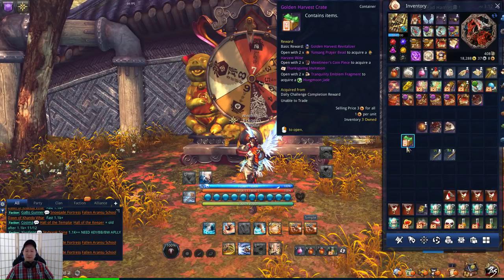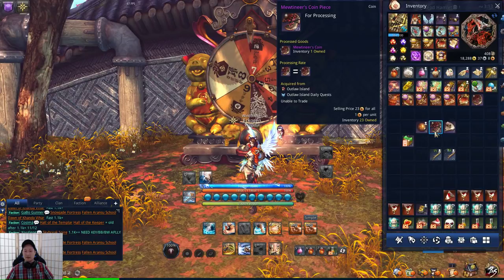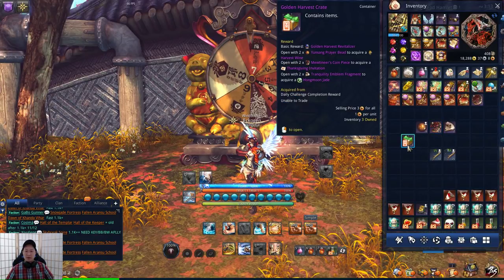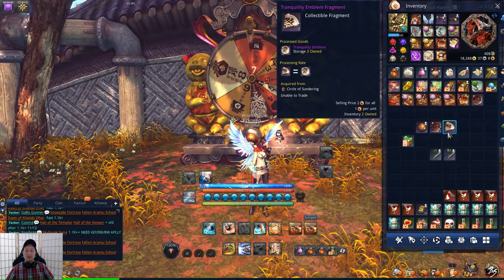If you want the Thanksgiving Invitation, you need 2 Mutineer Coin Pieces, and those are from Outlaw Island. And if you want the Hongmoon Jade, that requires 2 Tranquility Emblem Fragments, which are from Circle of Sundering.